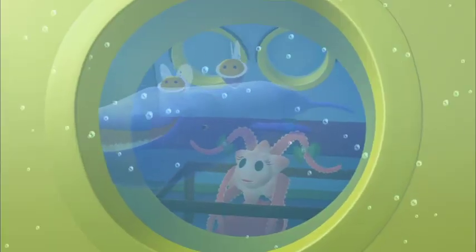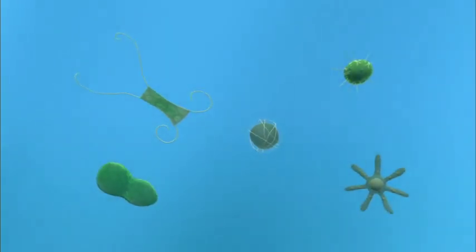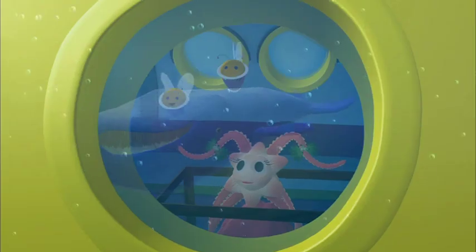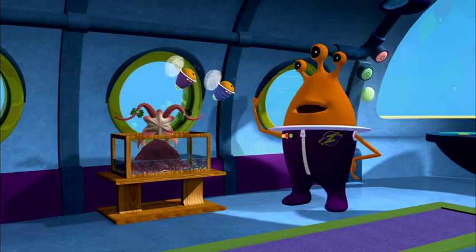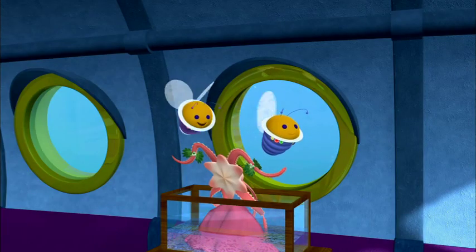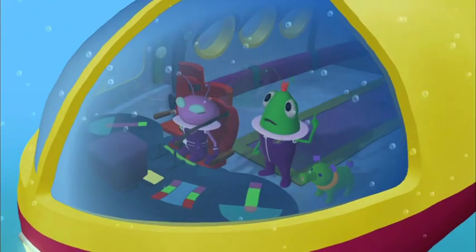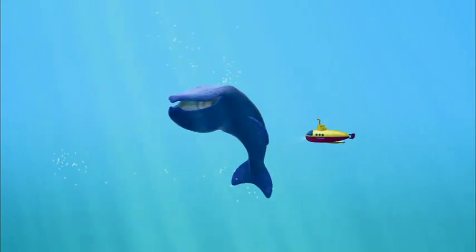What do you eat, Mr. Big Blue? You see, the sun provides the energy for tiny plant-like creatures called phytoplankton to grow. The phytoplankton are eaten by teeny-weeny animals called zooplankton, which are then eaten by shrimp or krill, which then make a fine meal for big blue whales like me. It's like a big chain of food! You're absolutely right — we call it a food chain! Maybe that's why so many creatures live in the Light Zone — there's more sunlight to start off the food chain. Have you seen any sea stars that look like Stella? Afraid not, but I'll keep my eyes open.